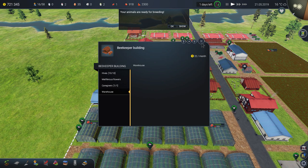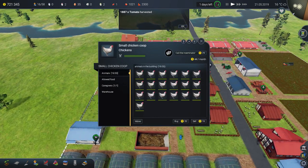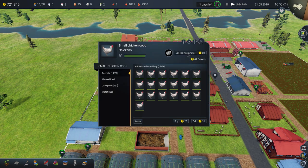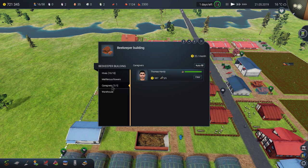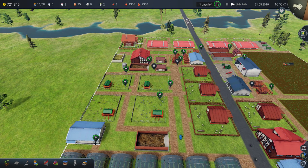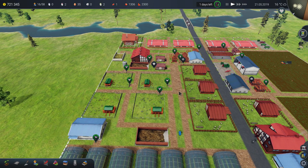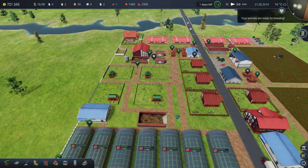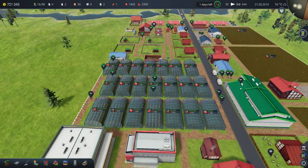You can decide to fire employees if you don't need them, which saves money since each employee costs around $400–500 a month. To release them, go to their house and click 'release.' But be careful — you lose them permanently along with all their stats. If you don't mind paying through winter, you can keep them or assign them something else to do.